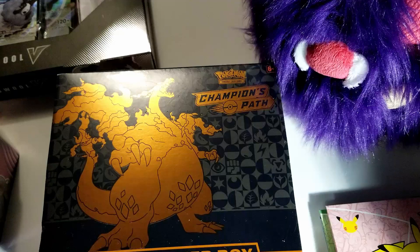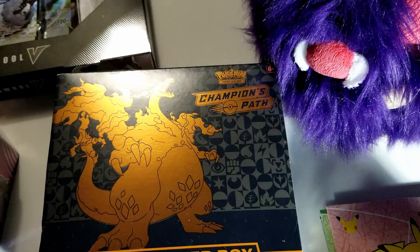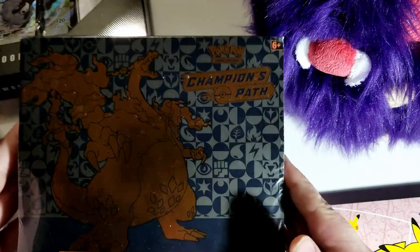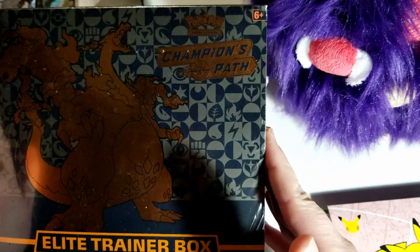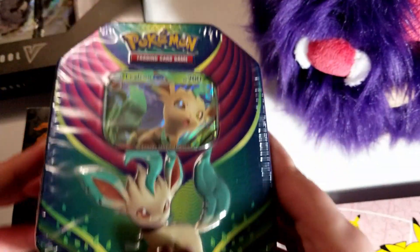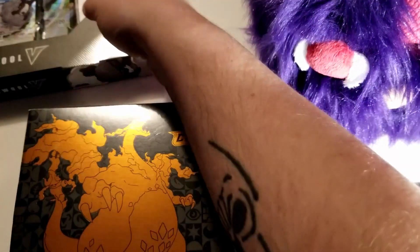Hello everyone and welcome back to another unboxing on Redefining Retro. I am Adam and today we have quite a few things. We have the ETB Elite Trainer Box of Champion's Path, a Leafeon GX tin, and then a Dubwool.